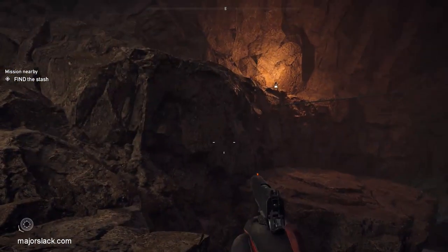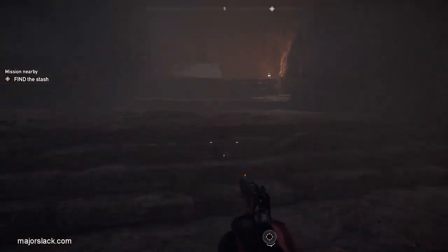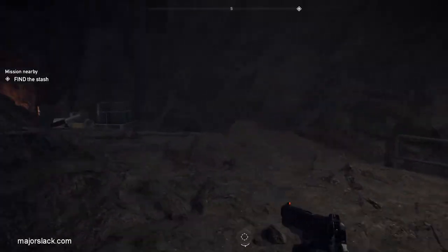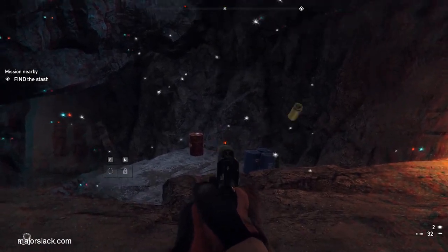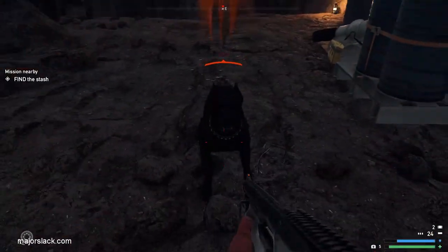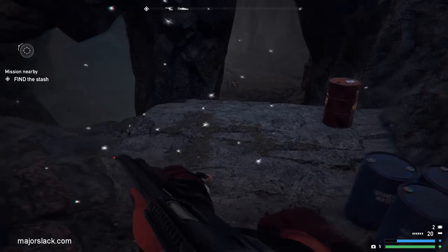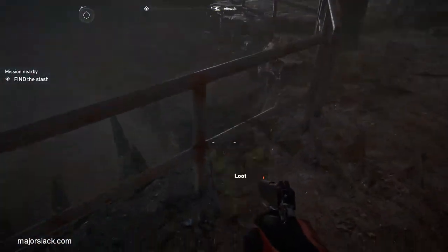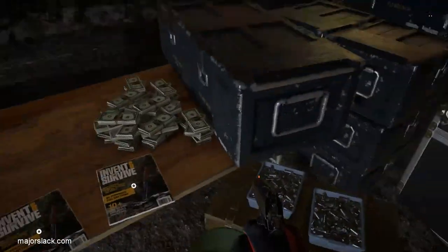Just checking my handgun kills. Continue up the stairs — it's just around the corner to the left. There's going to be a guy there. Grab this loot here. Try to do a headshot to get credit for both headshots and handgun kills. Usually you just shotgun the dog — that takes care of him nice and quick. And here is the prepper stash: three perks and a big pile of cash.